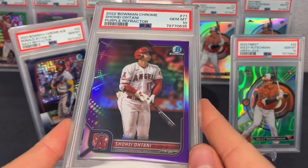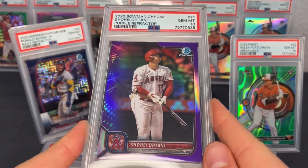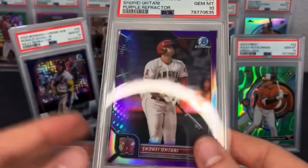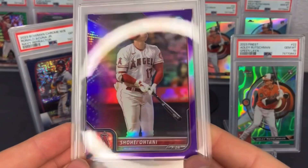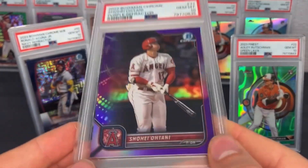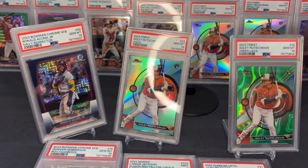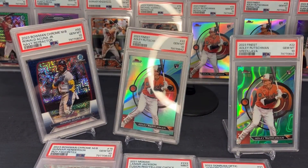Got a few more to go. Shohei Ohtani purple refractor — this would have been worth a lot more in the middle of the season when he was hot, but still a nice PSA 10. The purple Bowman Chrome numbered to 250. This is a card that's pretty easy to evaluate — centering, surface, and corners are easy to check, and I was able to get a PSA 10 on that.